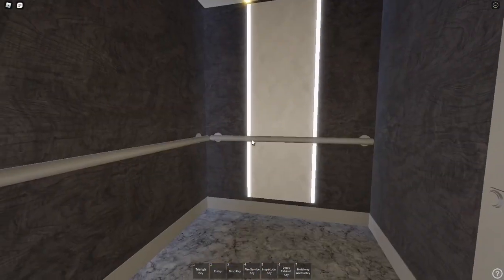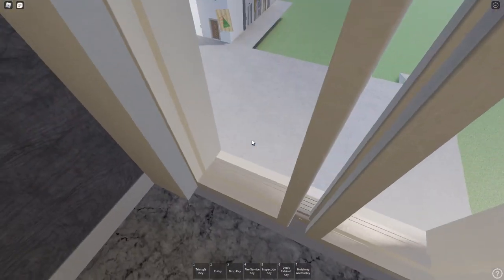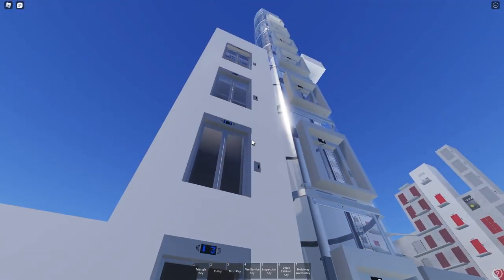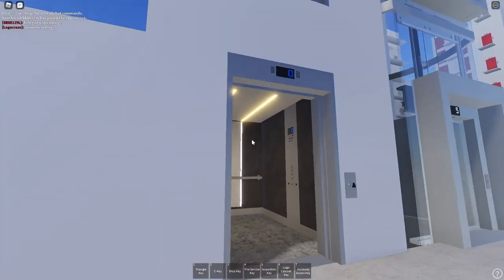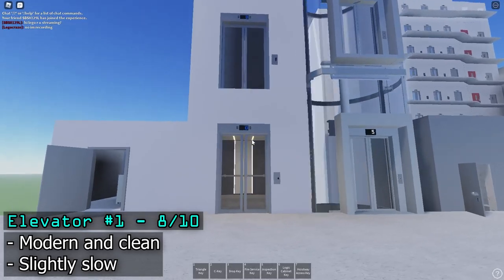I do like how this lift uses LED strips — it looks very modern. The railings are a little bit high up, and it's nice to see that this elevator also has sensors. I really like this lift — it's really clean and simple. This modern lift I'll give an 8 out of 10. It is a little bit slow but it's good enough and I really don't find anything else wrong with it.